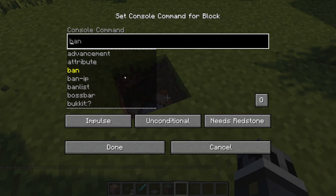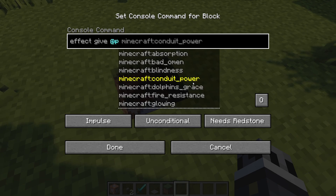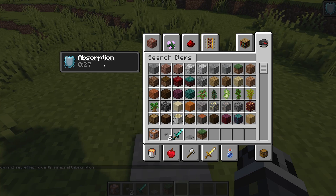We can also use command blocks to give a player a specific effect. If we type in the command effect give, then @p — you can also use @a for everybody — we'll do @p and then specify minecraft:absorption. Now whenever we place it on a pressure plate it will give us absorption.